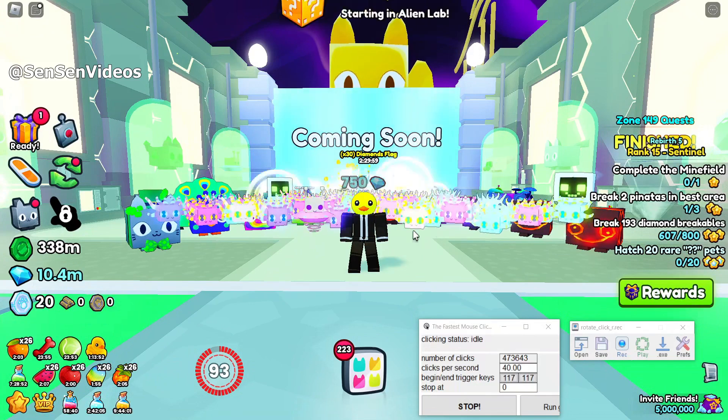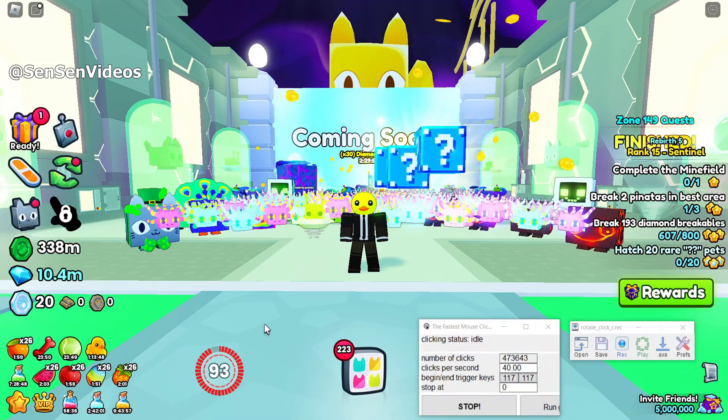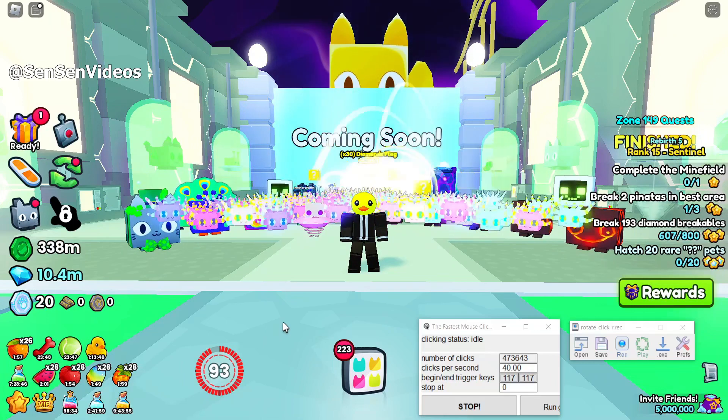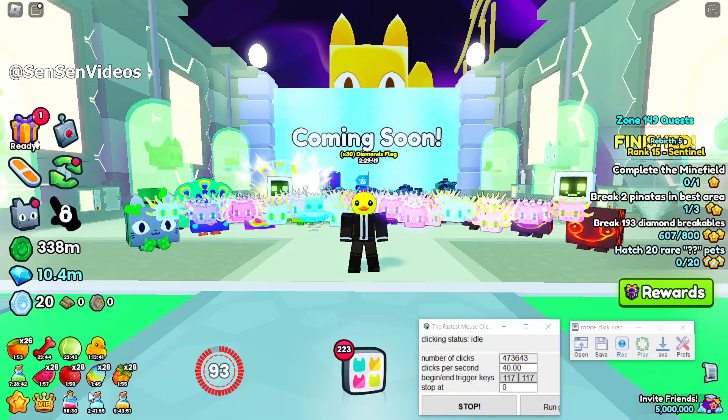Ultimates charge faster when you click on breakables, and they are activated by clicking the R key. Equip your best team of pets, select your favorite enchantments, potions, and fruits.